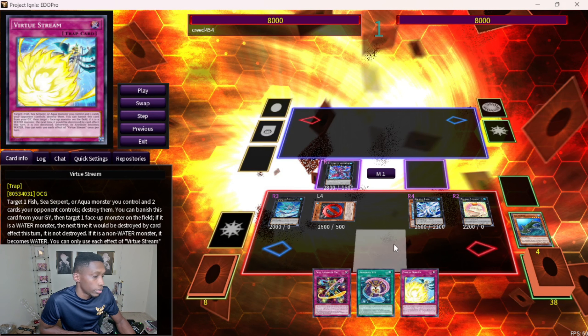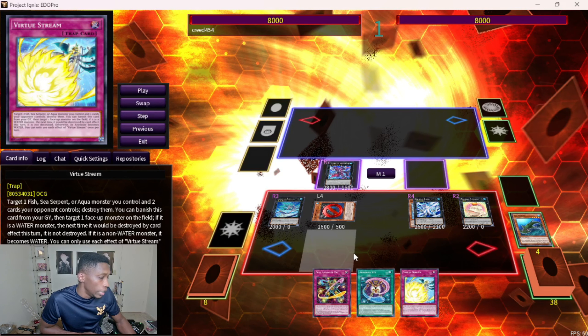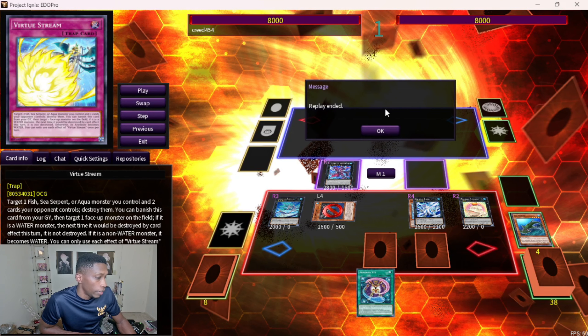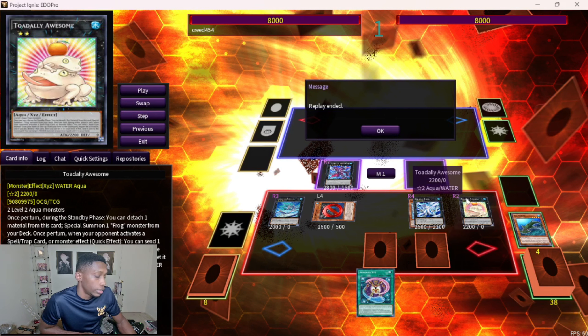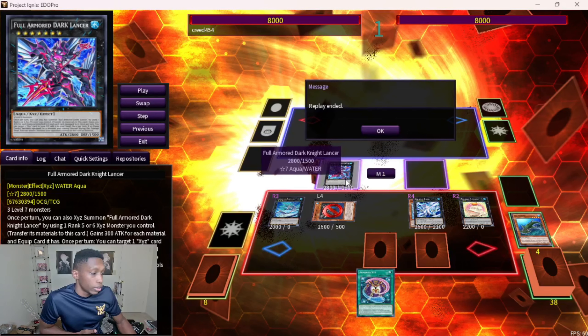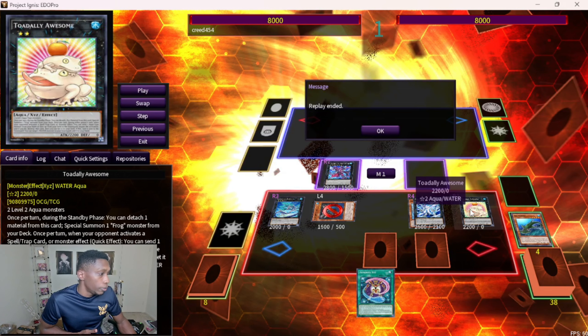Then we're going to make the Leviaired Virtue Dragon. The Virtue Dragon is going to search what is basically sort of a Blackout — it targets a Fish, Sea Serpent, or Aqua and two cards your opponent controls and destroys them. Since it's worded that way, even if one moves it still destroys what it targets, so it's a really strong trap card. You're going to end with an omni-negate and a steal.